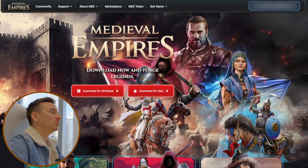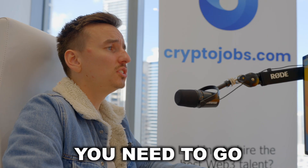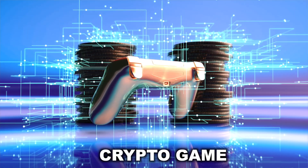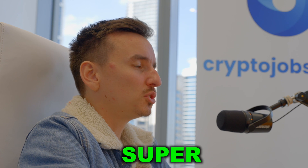Once logged in, you can download the game for Windows or Mac. Click 'Download for Mac,' go through the installation process, and you'll have the application on your computer. Click the application icon and the game will start. It's exciting that this crypto game is ready to play — it's very different from other crypto games that are still just an idea. I'm personally a big investor and partner with Medieval Empires and am the biggest investor, so I'm proud of how far the team has come.